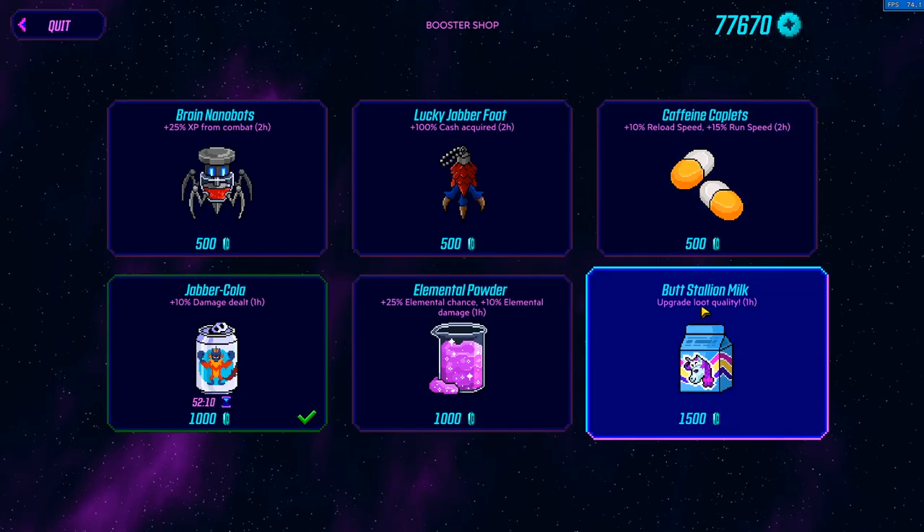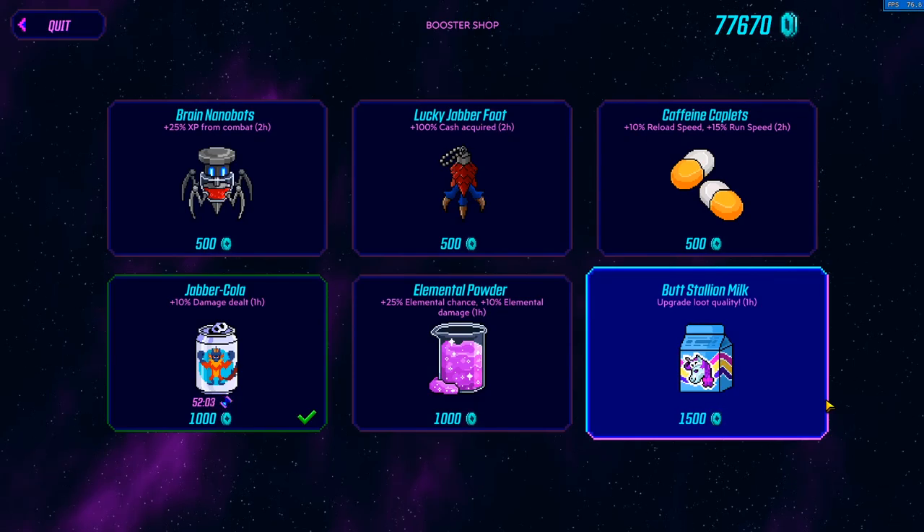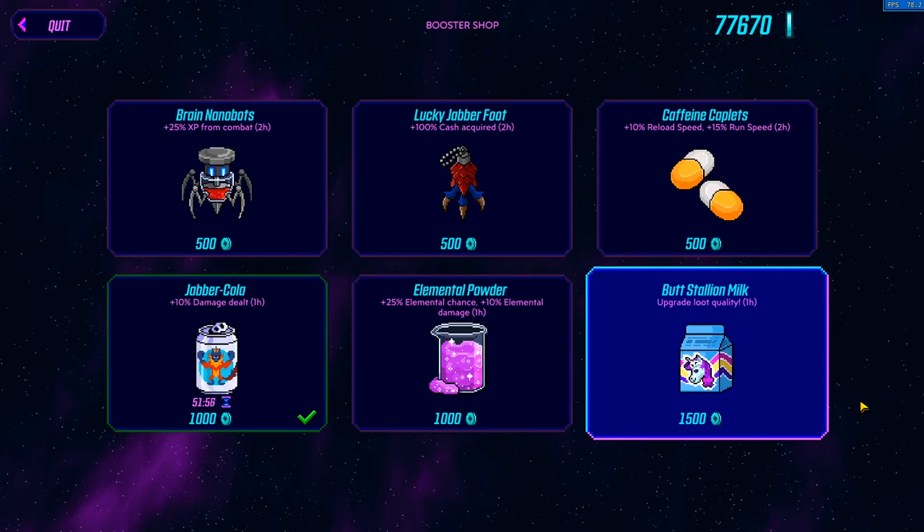It says to upgrade loot quality, but unfortunately Gearbox was kind of vague yet again, as they usually are with luck items, so we're going to test how good this item actually performs. To do that, I decided to kill Agonizer 60 times. Let's get into it.